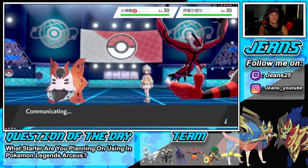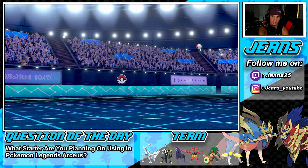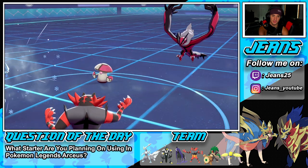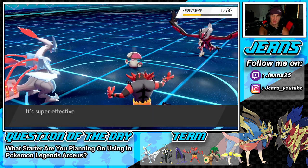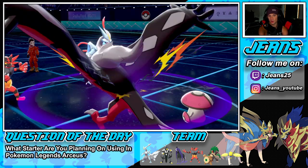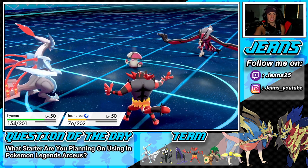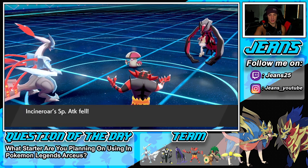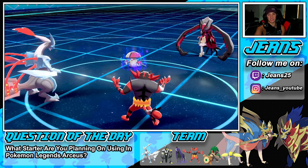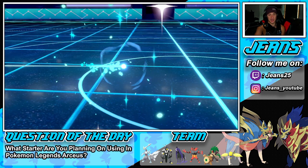He goes back out into Amoonguss — Amoonguss gets some HP back with Regenerator — but Freeze-Dry pops and does big damage. Then Parting Shot comes out but he uses Snarl, dang it. Snarl is the worst thing ever — gets the drops on us. I'm going to Parting Shot and come back for another turn later. Obviously I have to bring out Regieleki as our only option, but I need to get rid of Amoonguss.